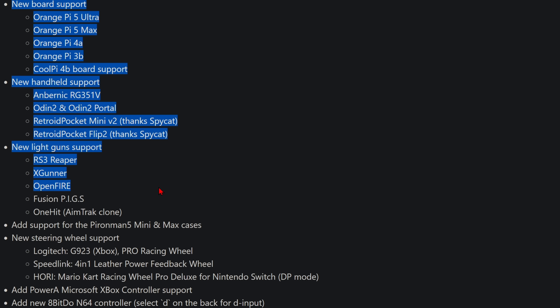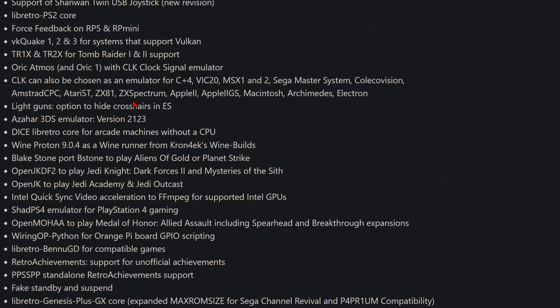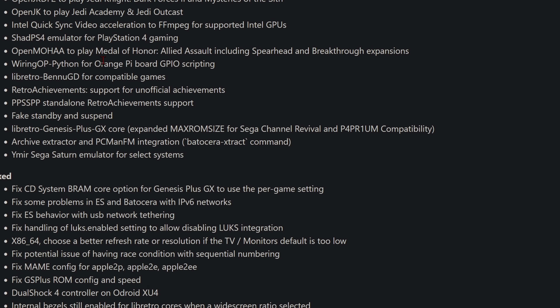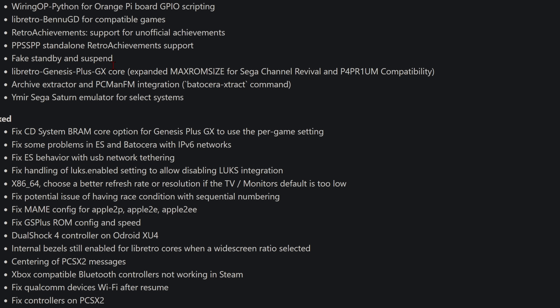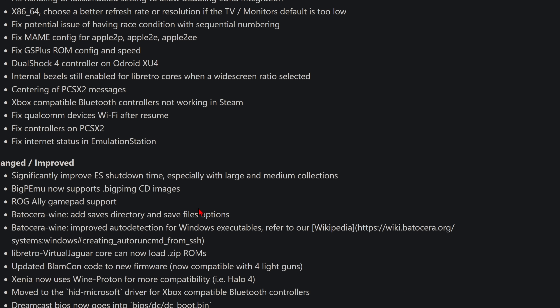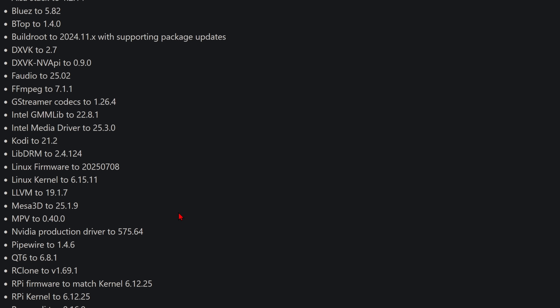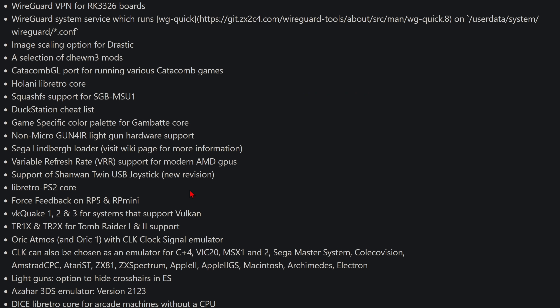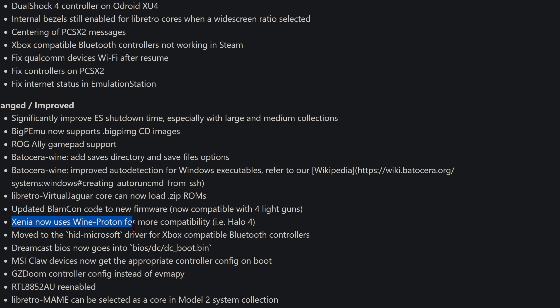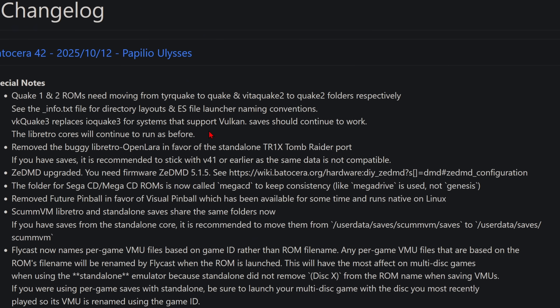Here is all the new hardware that has been added in version 42. They added variable refresh rate — that's interesting for modern AMD GPUs. I know this was a big one as well: the addition of the Azahar 3DS emulator and the addition of the Shadps4 PS4 emulator. That's really awesome to see. I wish they'd do the same with Switch, but I understand why they aren't doing that. They also fixed Xbox-compatible Bluetooth controllers not working in Steam. And they did some changes to the Xbox and Xbox 360 emulator to allow you to choose Vulkan, which has helped some people out.